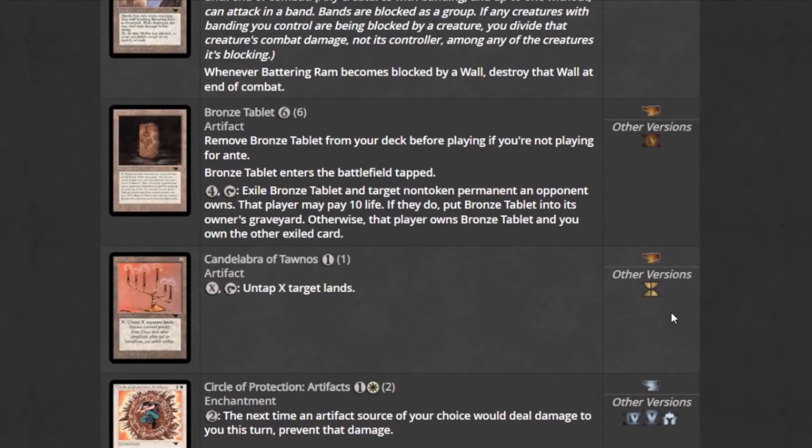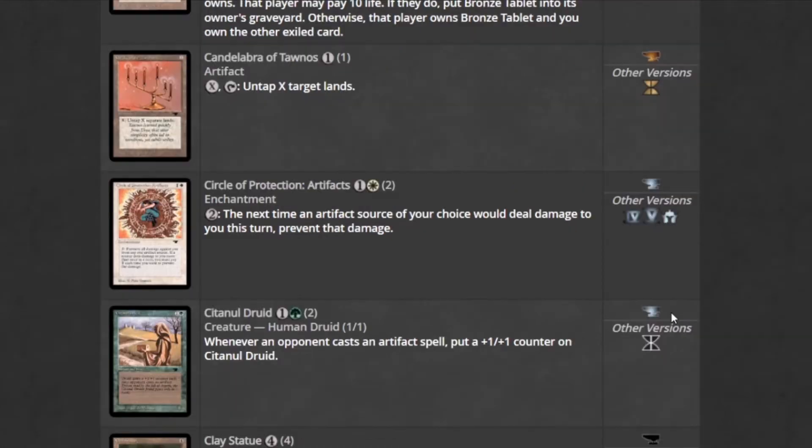Candelabra of Tawno is a very powerful combo card in modern formats — it untaps target lands. Circle of Protection: Artifacts prevents artifact damage, so you can pair that with your Armageddon Clock to prevent the damage you would take from it.